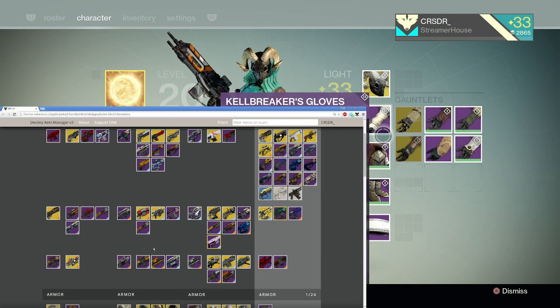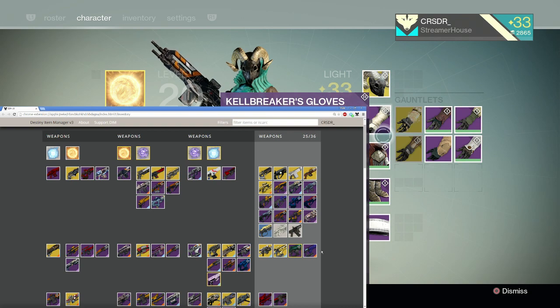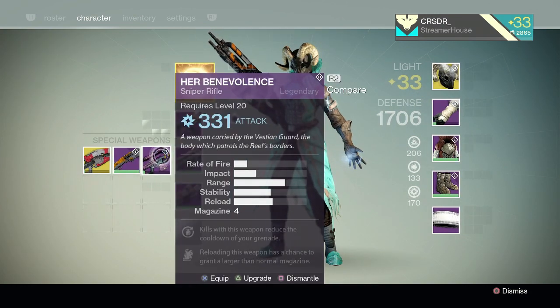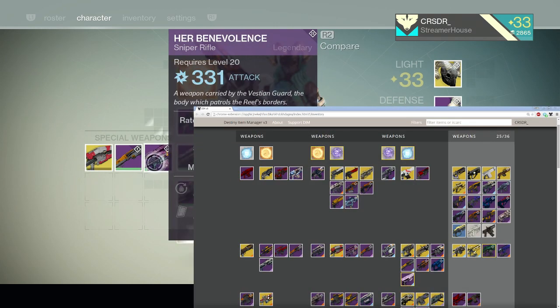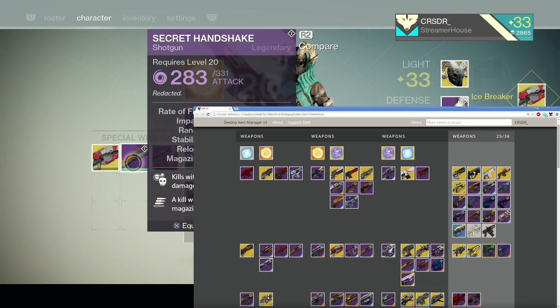I'm full up on space. I want to get rid of my Patience and Time — just bring it right over, and it's gone. Let's take a look at this real quick. As you can see I have Her Benevolence queen sniper rifle, Secret Handshake, and Icebreaker. I'm going to drag this over to the side. I want to get rid of my Icebreaker — put it in the vault. It's gone. Just like that. Now let's bring it back. Just like that, guys.